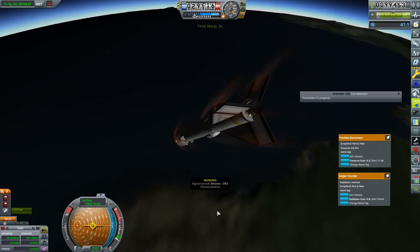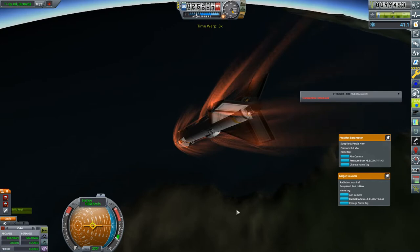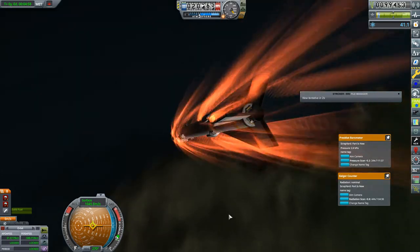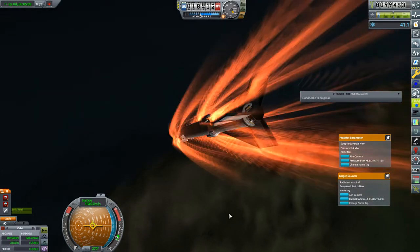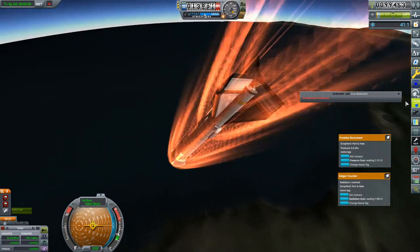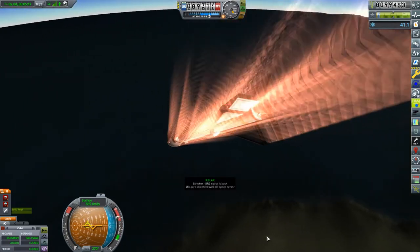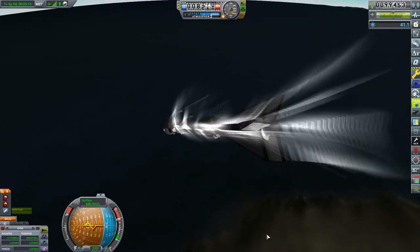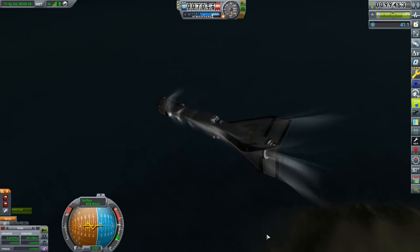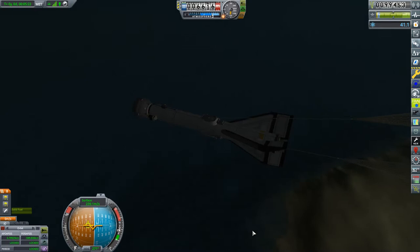I may have to actually fly this thing — I can fly it, can't I? I've got plasma blackout right now. Once I gain control, I should be able to actually fly this and try to level it off a little bit. I should have actually been trying to level it off before. Now we are done for science because we are now in the lower atmosphere. We can level off a bit. Slow down enough to get those parachutes deployed. And now everything is fine.